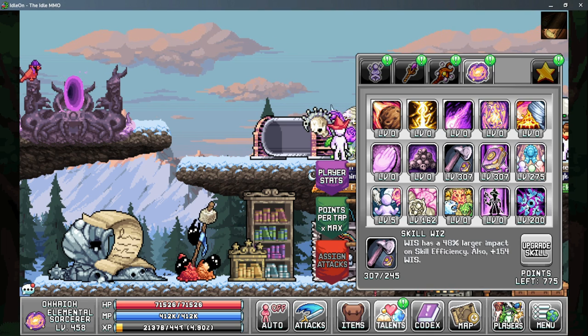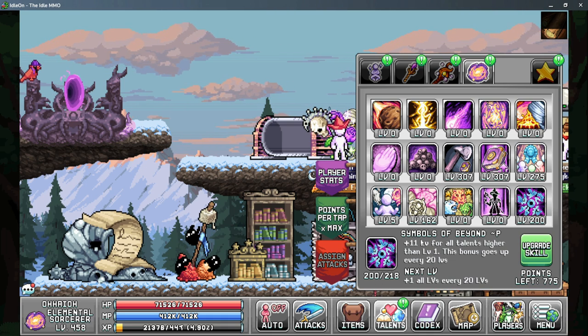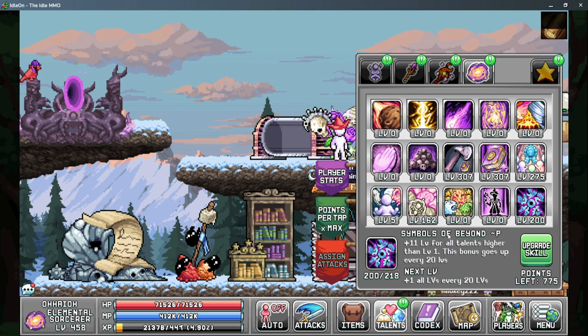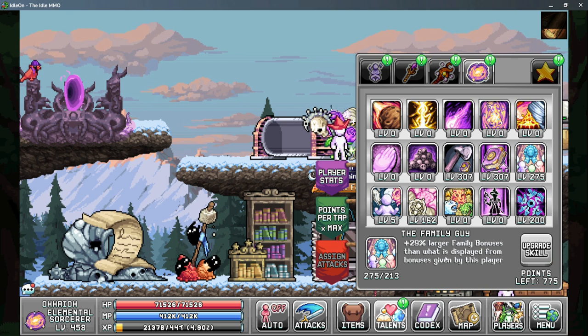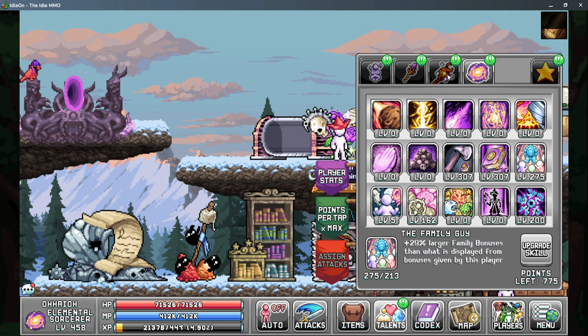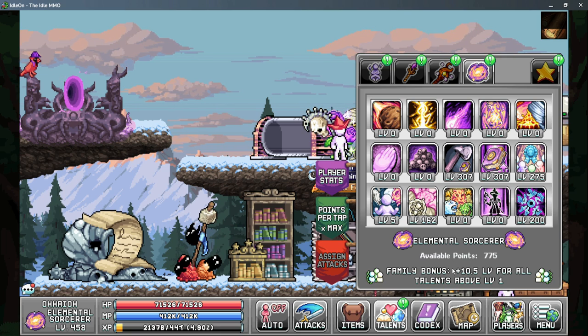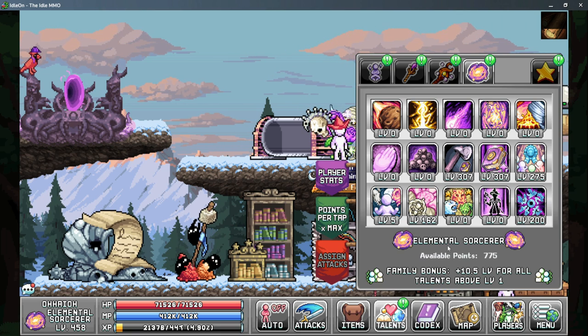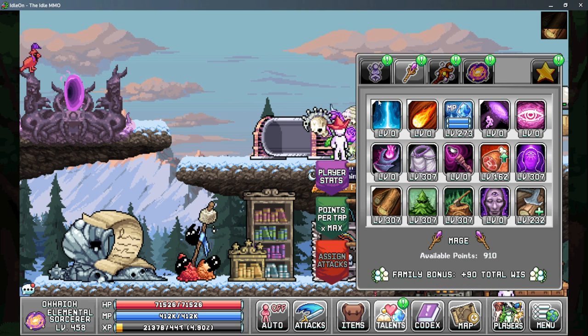Everything else on tab four is more optional. Symbols of beyond is worth it if you can get to the next nearest 20 points to give you plus one level which helps all of the rest of your talents out. The family guy knot is not too big of a deal here as we're only getting a small amount of wisdom from this character and the bonuses are not going to be a large bonus to all of your other stats.